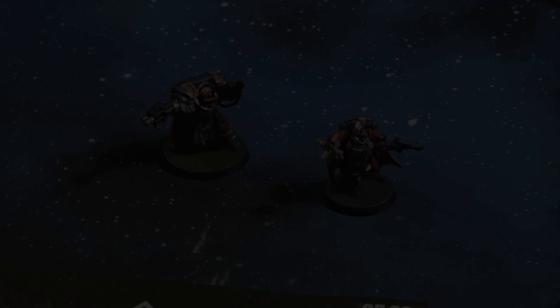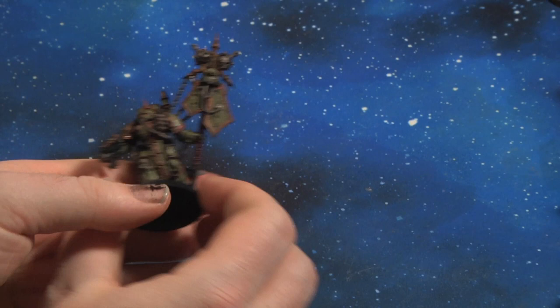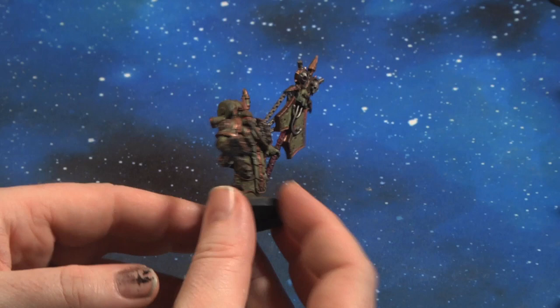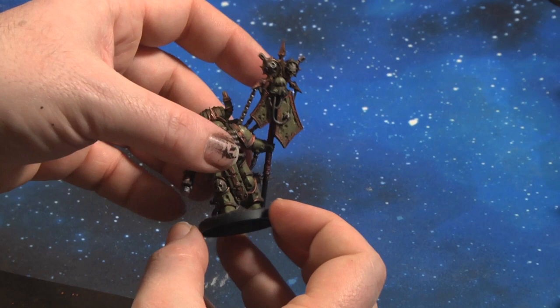Issue 66 comes with a Plague Marine icon bearer — a nice little miniature, basically a champion that stands out in a section of 10 Plague Marines on the tabletop. A nice unique model, the standard stands out naturally. If you're looking to add a little more flavor to your Death Guard army, issue 66 comes with the icon bearer.